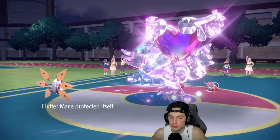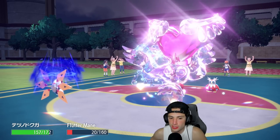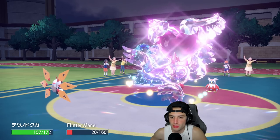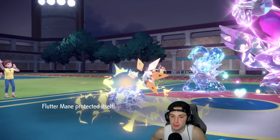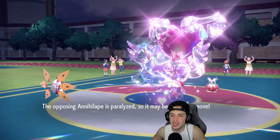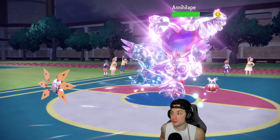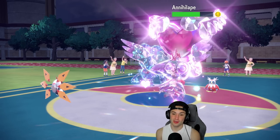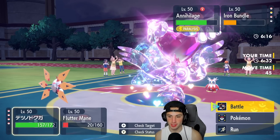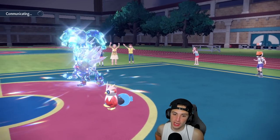Iron Moth does outspeed — Discharge goes off and does mean damage. We get one paralyze proc. Discharge again and Moonblast into the Annihilape slot. He uses Icy Wind again and Iron Moth will still outspeed, getting rid of Iron Bundle no problem. Annihilape is still alive but now it's paralyzed and has no stat boosts — just Rage Fist-boosted.